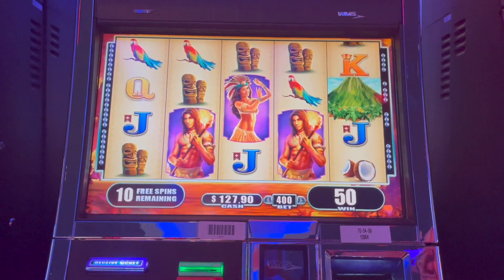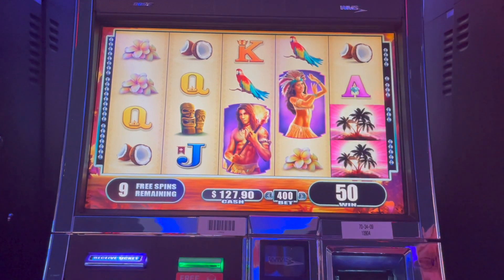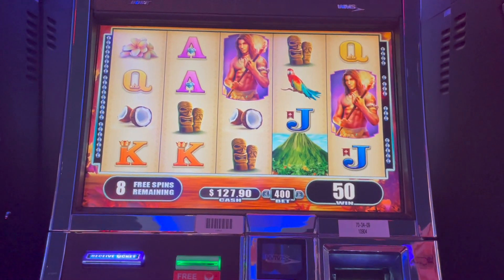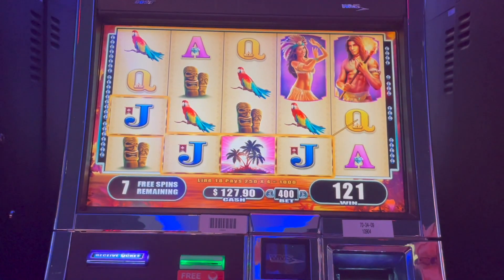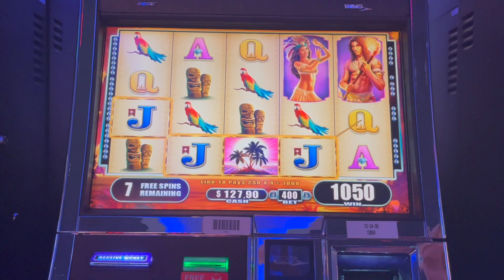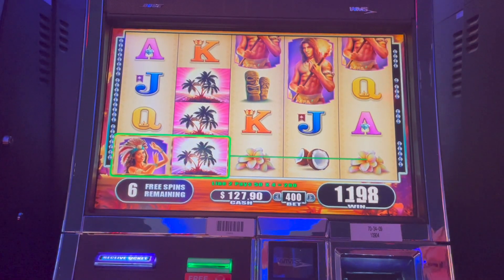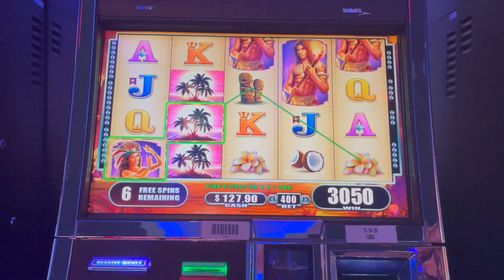There's a big major on it right now, 452 — gotta go off by five. Looks like it's going to be doing a 30 here. You can re-trigger with the green volcanoes. We got some jacks — 10 bucks, warm it up. The girl and the guy pay the best, as you can probably tell, and you can interchange them.